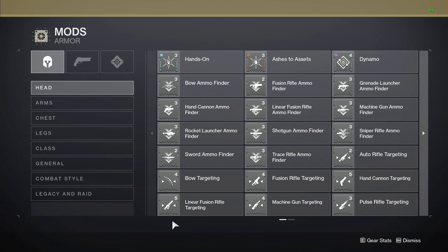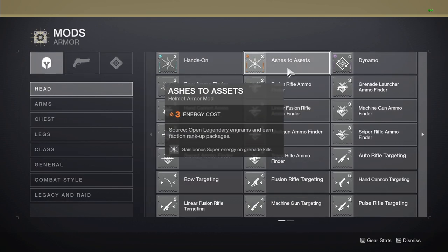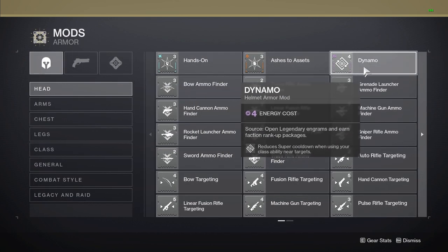On top of this, in end game content, someone on your team should almost always be running special and or heavy finisher when in boss encounters. In my experience, if someone is doing this, there isn't a huge need for ammo finders. Also keep in mind that in end game content like day one raids, there are normal special drops because famine isn't on. So unless you are using a special weapon for DPS, the only ammo you may struggle to find is going to be heavy. The mods hands on, ashes to assets, and dynamo are all pretty useless perks in end game content, in my opinion.